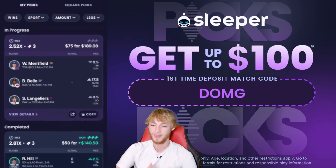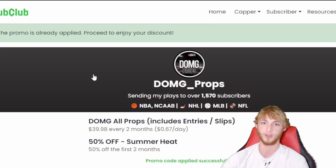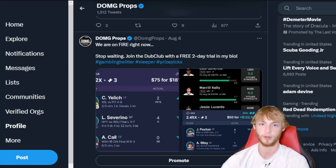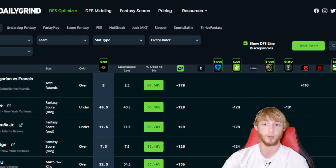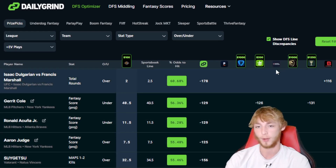These are all posted on the Dub Club. You can get 50% off two months or 50% off four months with the links in my description. We've been cashing out literally every single day. There's also a free Discord. If you're interested in a player prop research tool, check out the DGF Fantasy Optimizer — available with a seven-day free trial.